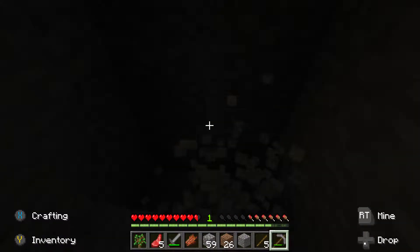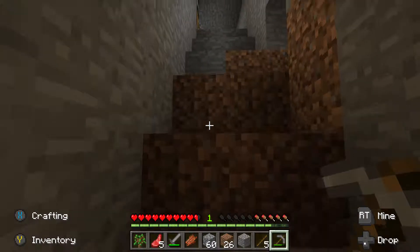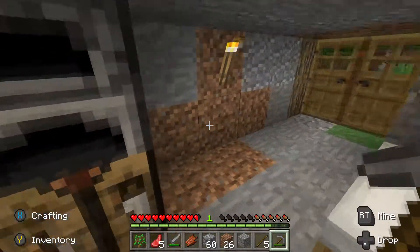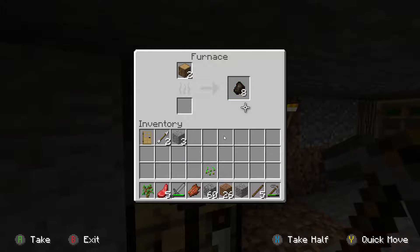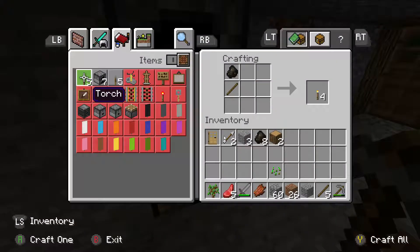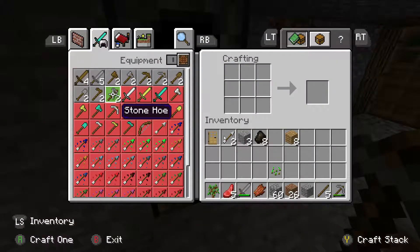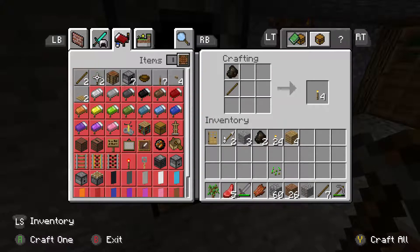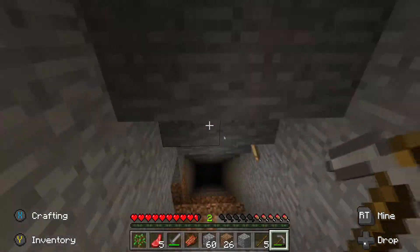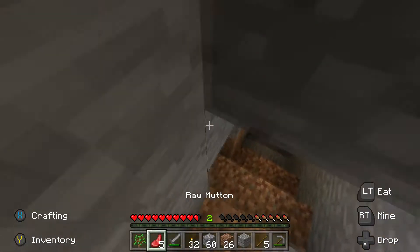You guys heard that bat, right? I'm not going insane like the other video. Let's get our charcoal and our wood back. Let's make more sticks because we need that. Let's make 32 torches right here. We have 32. Put it where that rotten flesh is — we don't need that.